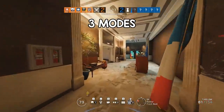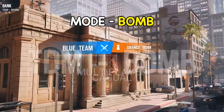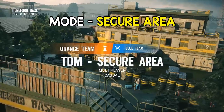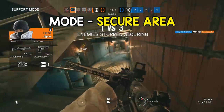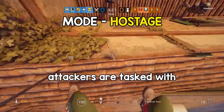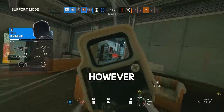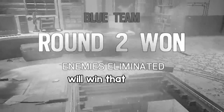In Rainbow Six Siege there are three modes that you can play: Bomb, Secure Area, and Hostage. In Bomb, defenders are tasked with protecting the bomb objective and preventing the attackers from planting a diffuser on it. In Secure Area, defenders must prevent the attackers from taking hold of a room objective by staying inside it. In Hostage, attackers are tasked with entering the building and extracting the hostage, while defenders must protect the hostage from being extracted. However, in all game modes, if one team is entirely wiped out, the other team wins that round.